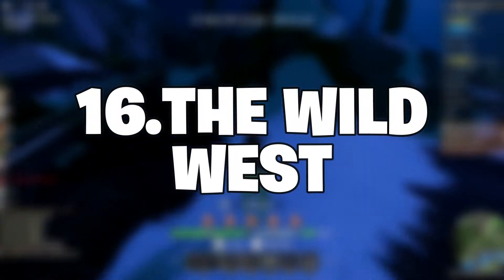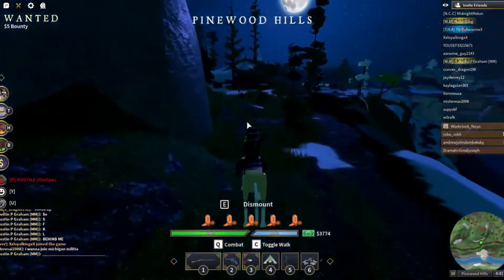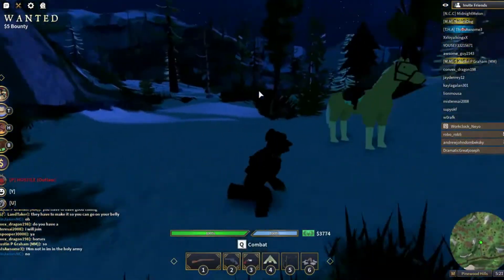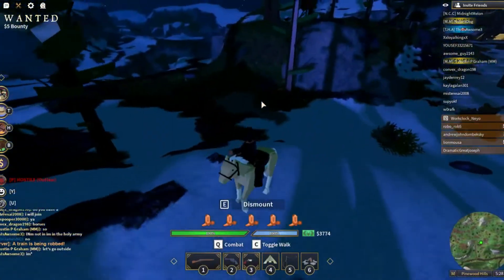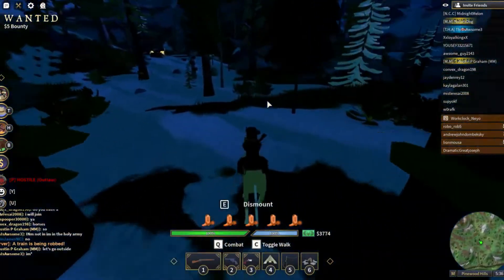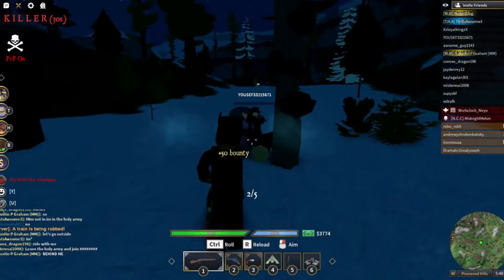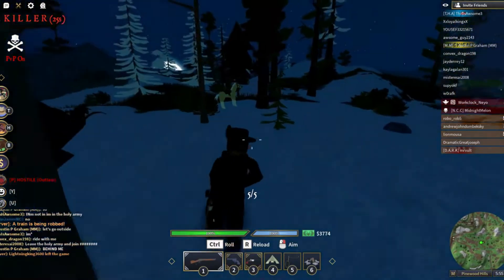Number 16: The Wild West. One of our favorite RPG games, The Wild West also contains some amazing cowboy fighting. This game draws heavily on the Red Dead Redemption series to produce a genuine Wild West scenario. You could go hunting, fight other cowboys, and even rob banks. It's quite popular on Roblox, attracting between 4,000 and 5,000 players virtually every time, and there is always a sizable fan base ready to assist you or join you as an outlaw.